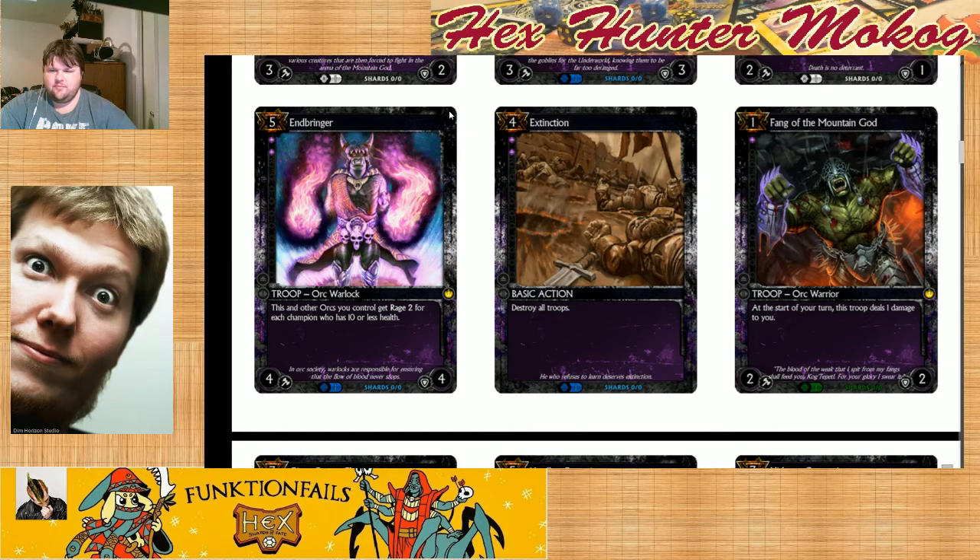They changed Extinction to a four cost. Insane. Destroy All Troops. I think they should have left it as five. That is quite strong. Them changing this to four — Brave Howler was a game changer, and this being a four cost is a game changer as well. It's very fast. Blood hits four resources and two threshold, and you're like, oh my goodness, when are they going to Extinction me? On the other hand, I think this will be a noob trap for people — a lot of people are going to play this right off, and most of the big stuff comes out turn five or six.